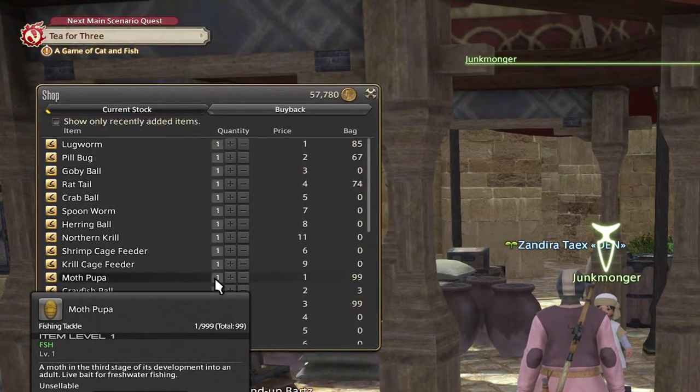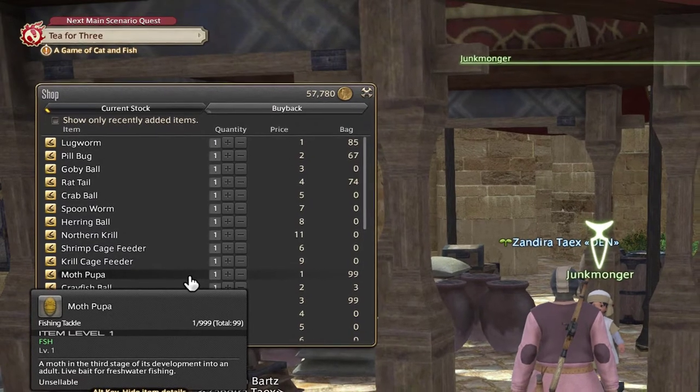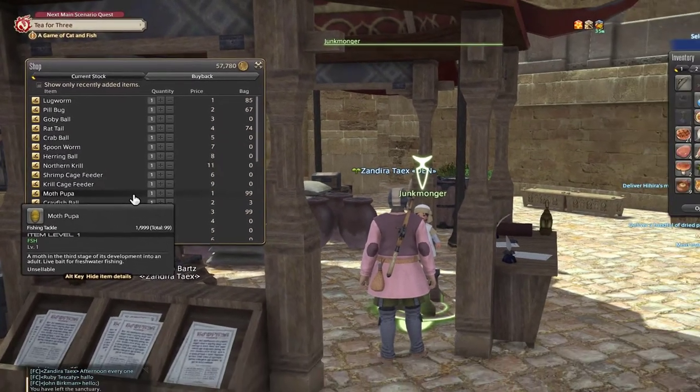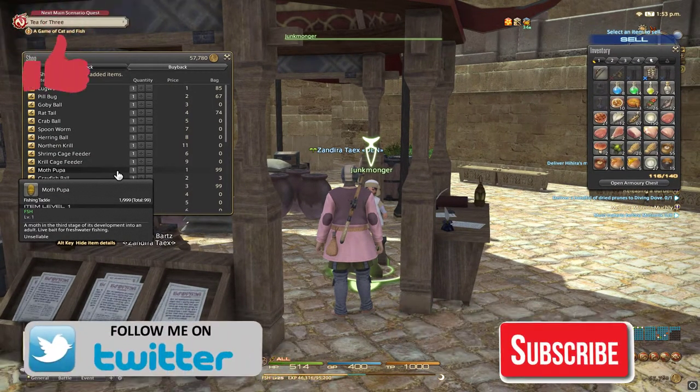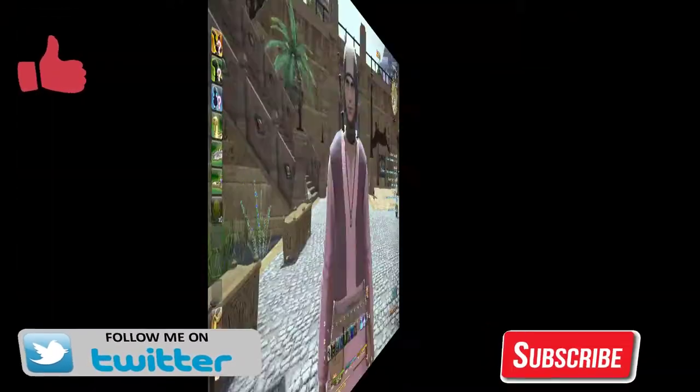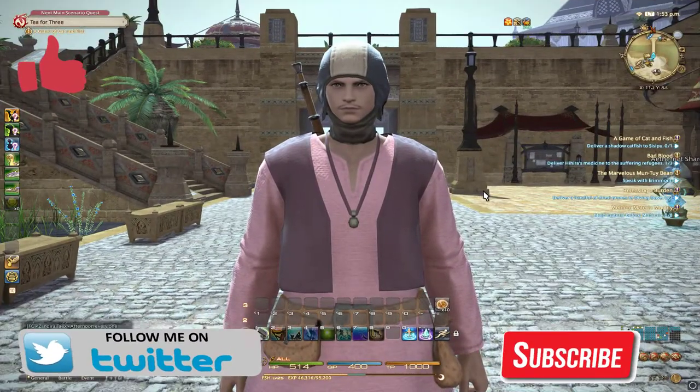You need to go to the junk manga vendor just at the entrance and he will sell all these types of baits. So it is worth it for you guys to go and check — whenever you need some bait, come to the Goblet and check this guy. Please comment, subscribe, and like, and I hope to see you in the next episode.